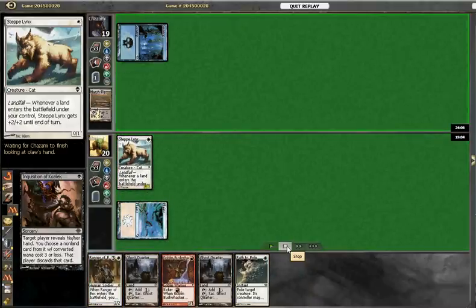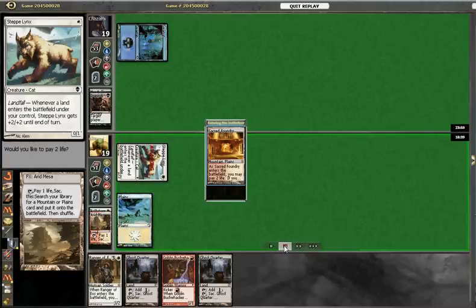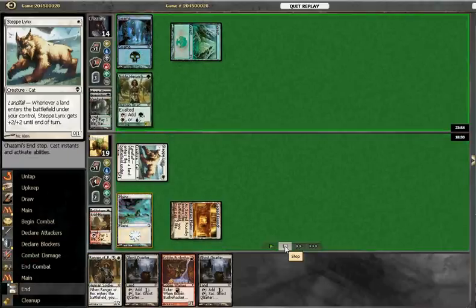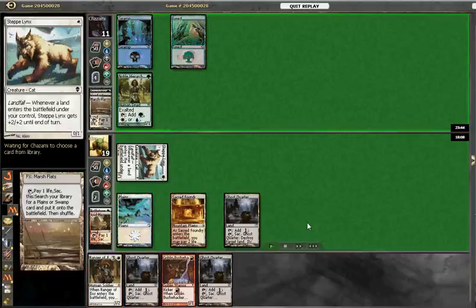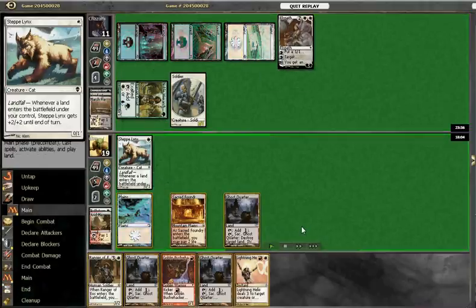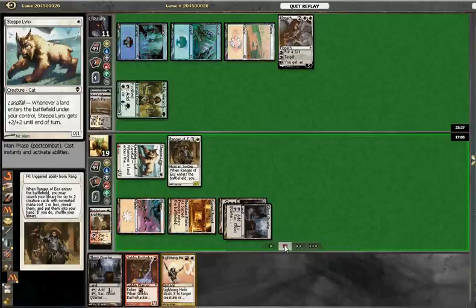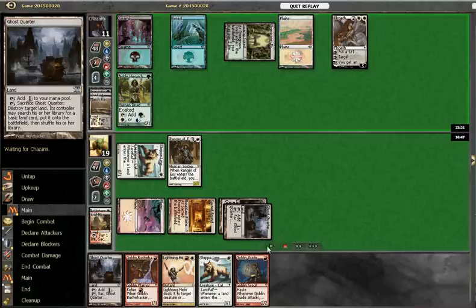He leads off with Inquisition, stealing our Path. We've got an Arid Mesa, which is nice for us. We can get in for four with our Lynx this turn. He drops a Hierarch; we put our Ghost Quarter out and tap for two, putting him down to twelve. He makes an Elspeth and makes a token, and he's going to have some chumps. Let's play our Ranger out, fetching up another Steppe Lynx and a Goblin Guide. We'll set up for a big turn.